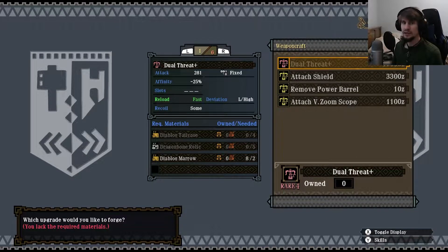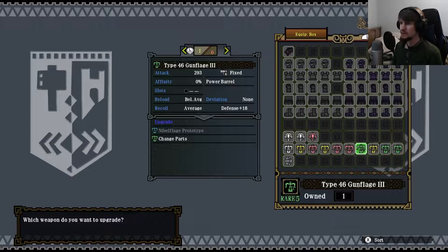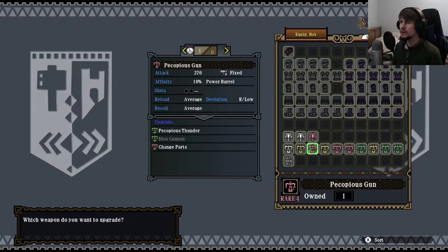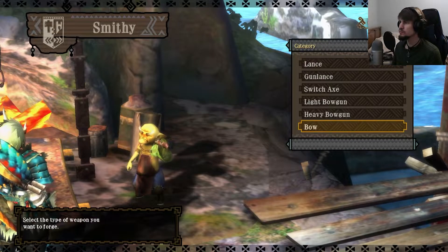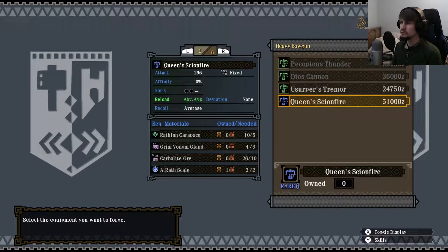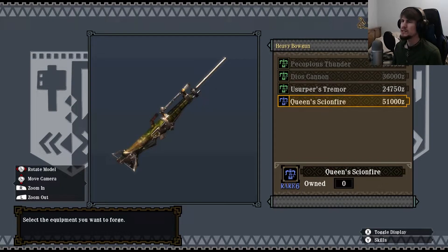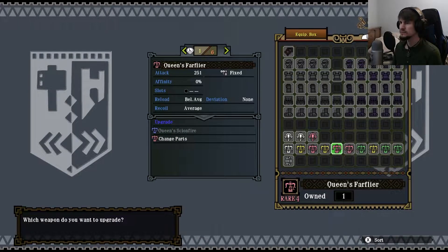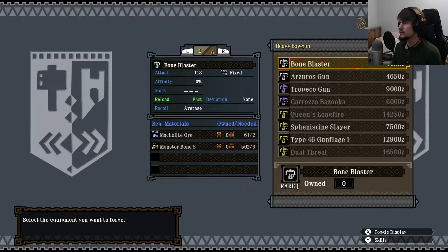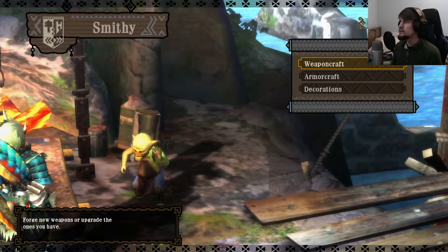Those tail cases I'm not going after because it's so annoying trying to cut tails. We actually need Narga Pelts for that one. It's kind of weird — it's actually easier to make the full Queen Scion Fire than to try to upgrade the other path. You do save some Zenny, which is good because you'll feel those financial restrictions as well.